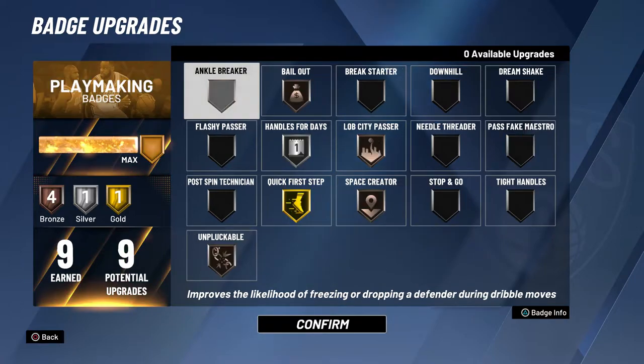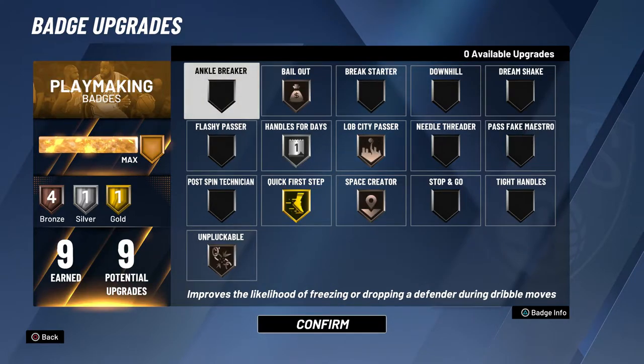I think I'll stick with corner specialist silver and try green machine, since bronze badges are actually pretty useful. For playmaking badges, you definitely want quick first step gold — that's easily the best playmaking badge. Handles for days is better gold but workable at silver, so I keep mine silver to try other badges. If you want it gold, just take off lob city passer. Bailout bronze is one of the best bronze badges in the game — put it on every build you make.